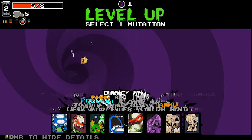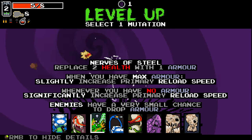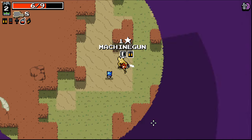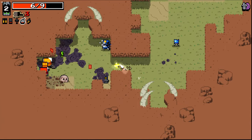So as we were kind of saying, we want to be going for stuff that's gonna be beneficial to us in the long run. Nerves of Steel is an interesting one, it's not one that I use very often but it is very good. Tough Shelver is one that I think has helped us out a ton in the past and we probably should take it.